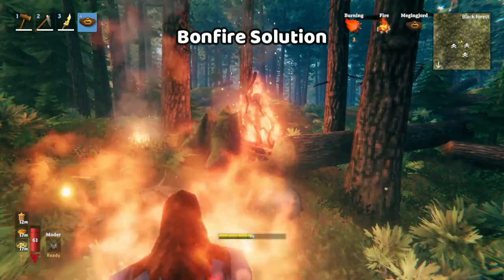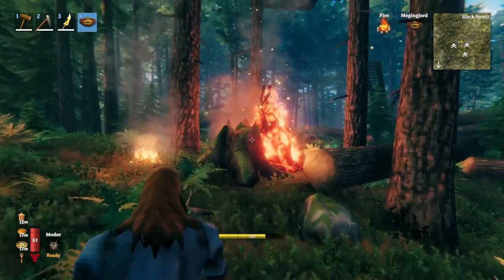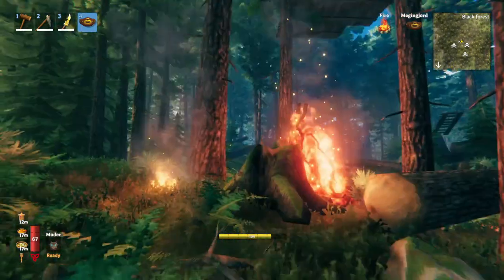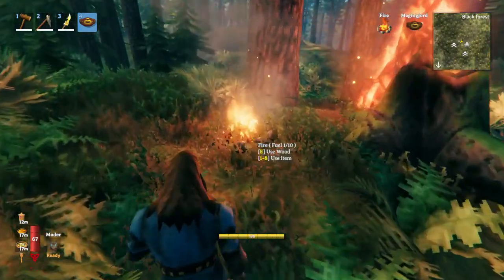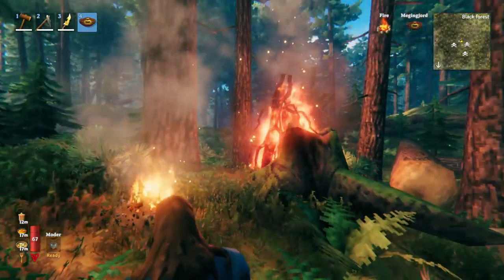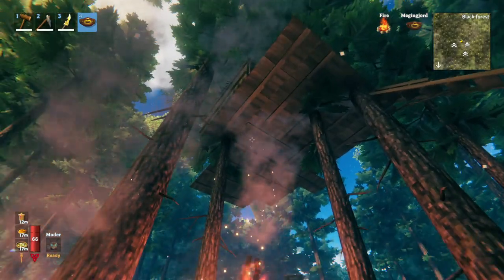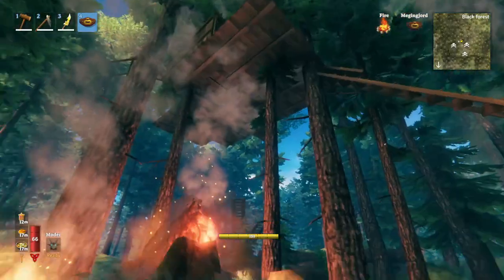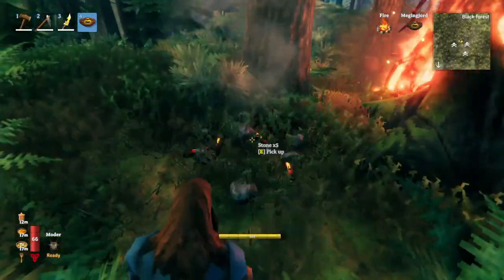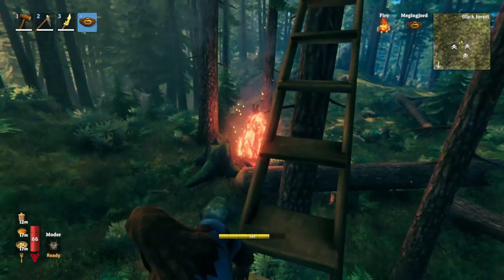I just found one solution, but keep watching and I'll show you more. The first solution is actually just to use a bigger fire, because apparently the fires in Valheim have different radius, so the smaller fires aren't as hot. That fire is hotter and bigger, so you can actually get the fire buff when you're up in the bed. To illustrate this point, I'm gonna get rid of all these little fires.